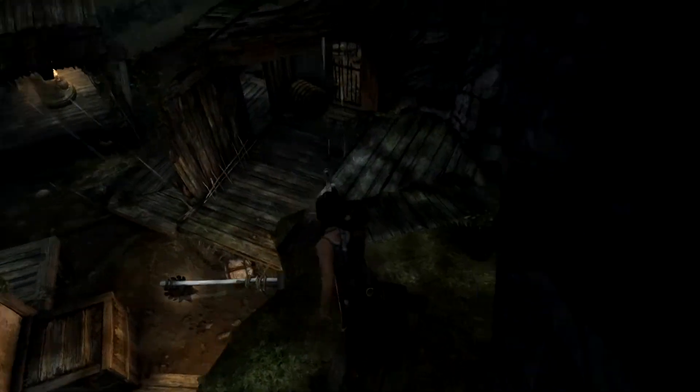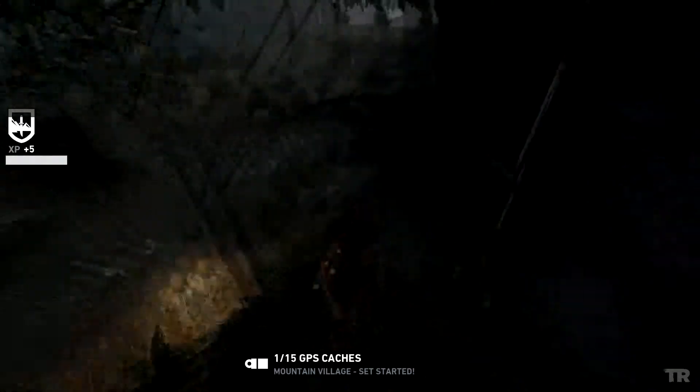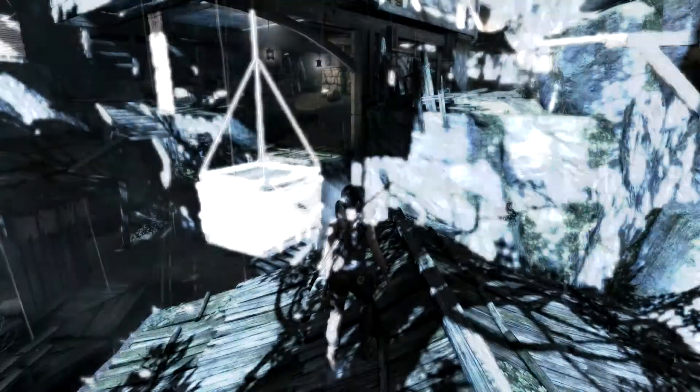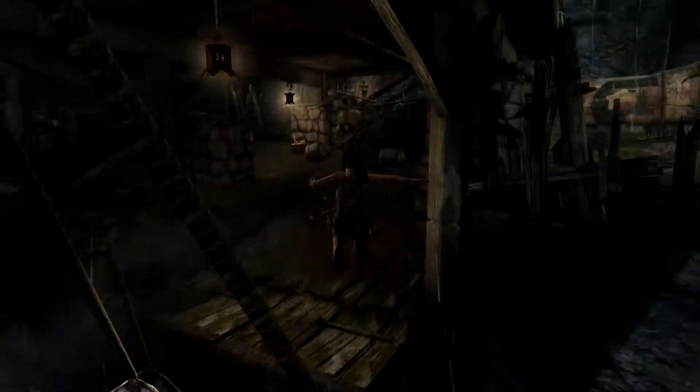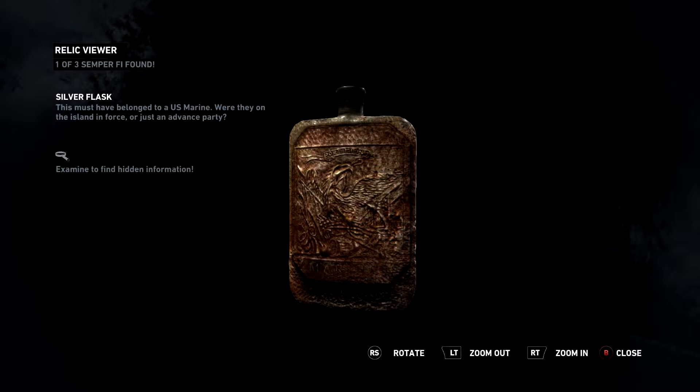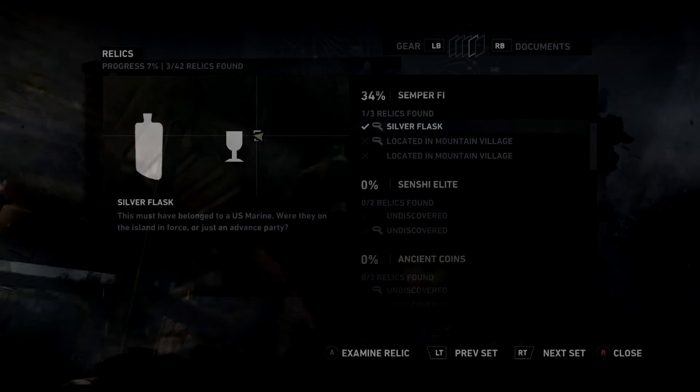But the jumping and platforming is just so well done. I'm curious about this white rope — I feel like I should be able to burn or cut it. Numbers. Some kind of coordinates. Did someone want these to be found? These ruins — Kamakura period. Was all this part of Yamatai? This must have belonged to a U.S. Marine. Were they on the island in force or just an advance party?